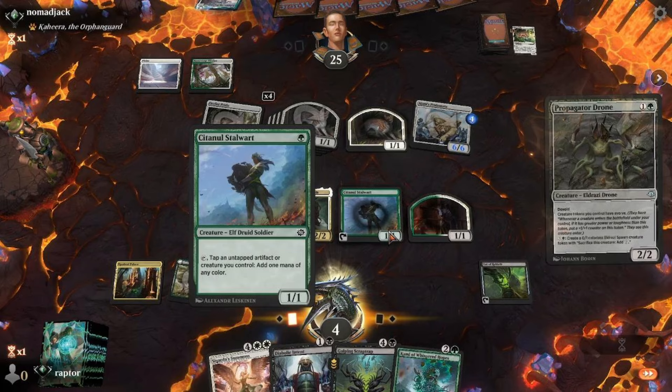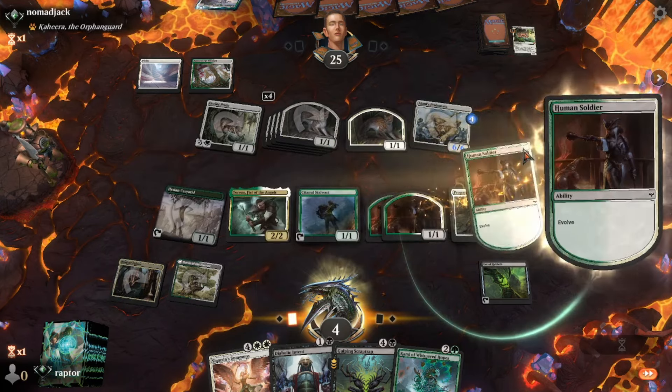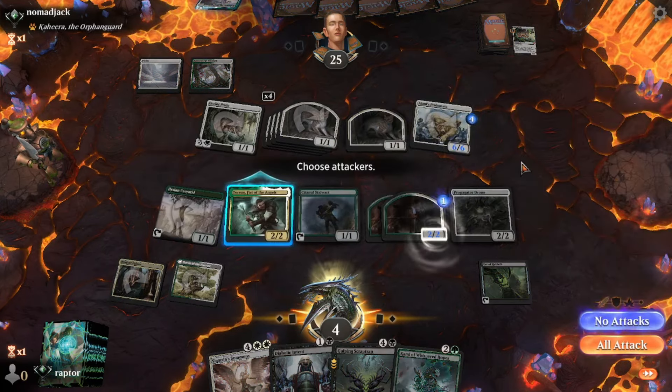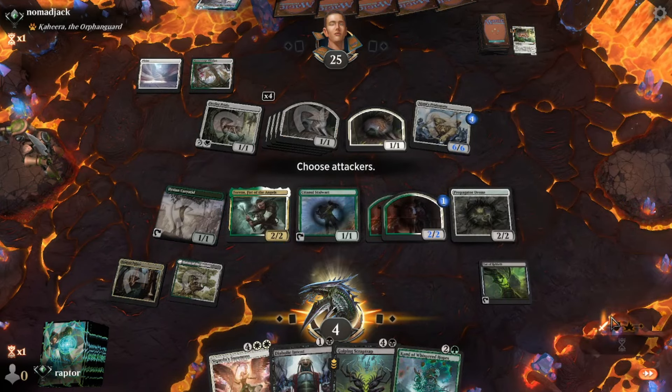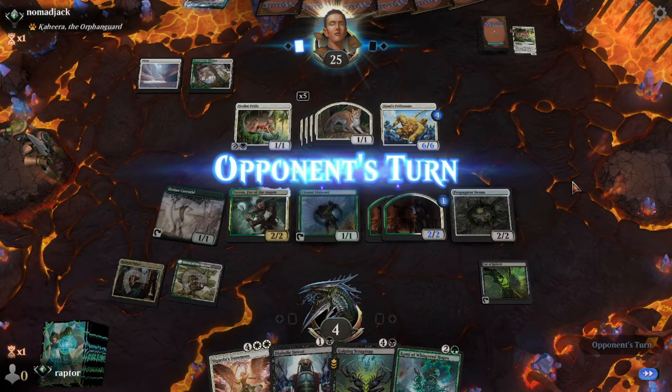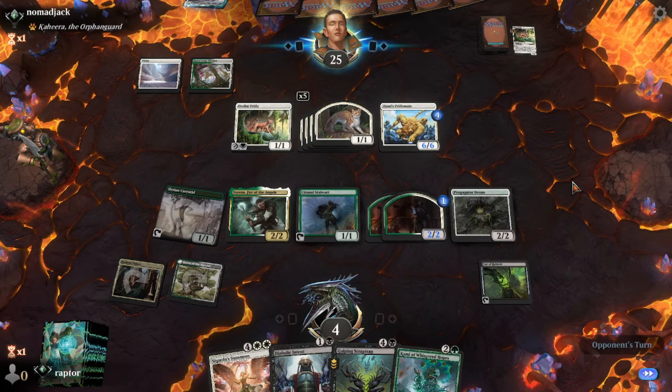Because of his buy-one-get-one-free ability, he gets another creature. This guy gives his tokens evolve, so when stronger creatures than the token come in, those tokens get plus 1s — just like right now, they're evolving. The 1-1s became 2-2s. So he's not going to attack; he's going to pass it over to Nomad Jack.